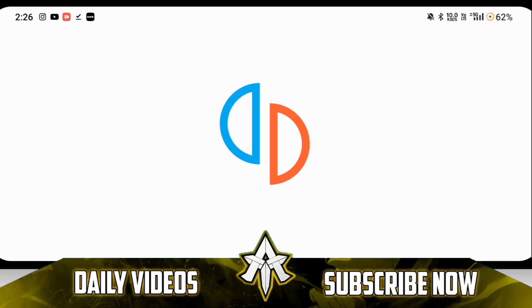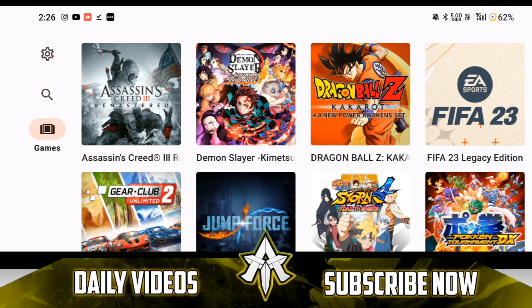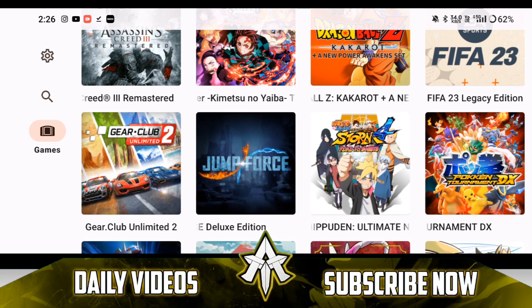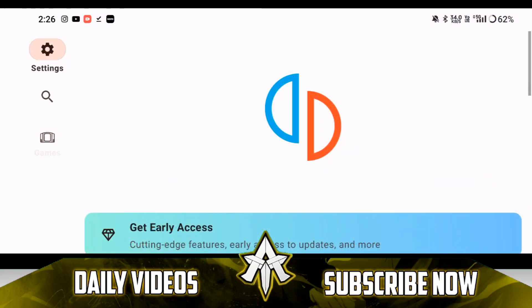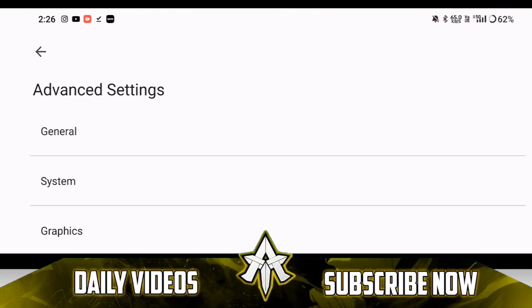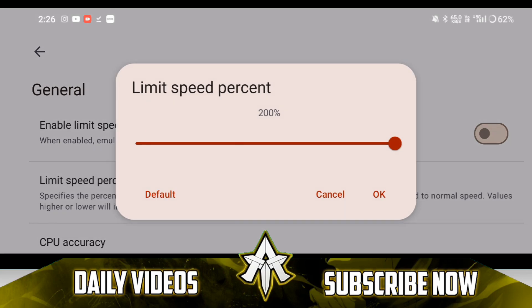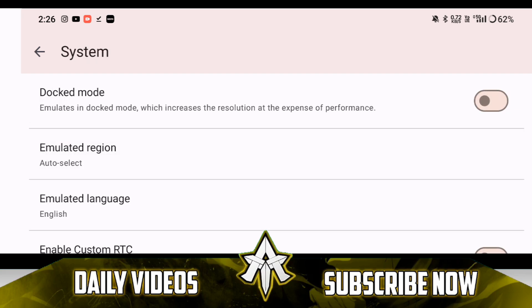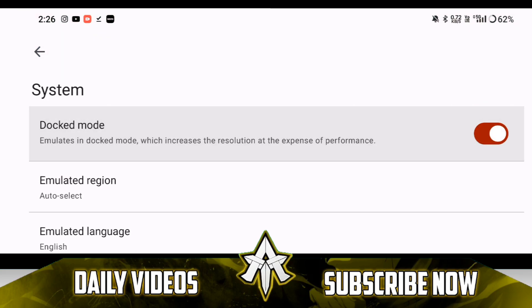In today's video I'll be testing out both emulators' new updates. Let's open the normal version of Yuzu Emulator. Now the first thing I'd like to tell you guys is that this new update has a major bug which I'll be telling you how to fix later on. Starting off, let's go to Advanced Settings — speed limit has not been turned down, CPU accuracy set to Auto.